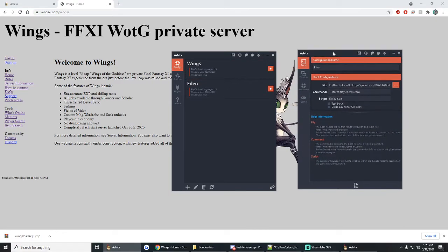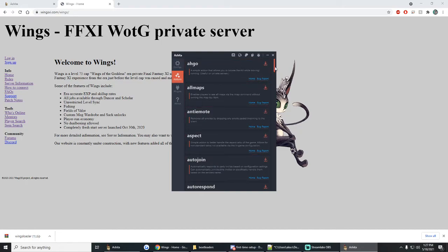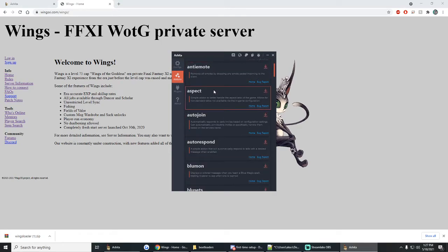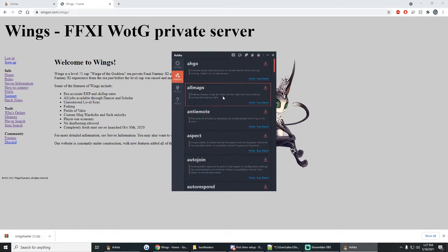One of the other nice things about Ashita over using something like Windower is that there are native plugins and add-ons that you can download right here in the launcher. I would caution to only use ones that are allowed on the servers you play on — some of these are straight-up just hacks, so don't just go willy-nilly downloading and loading everything. Make sure you follow the rules of the server you're on. For instance, all maps is not allowed on some servers — I don't think Eden allows all maps. On Wings we give all maps away so we don't care if people use it. This add-on will load all the maps so you'll have every map in the game.